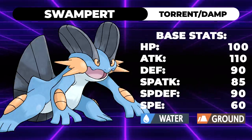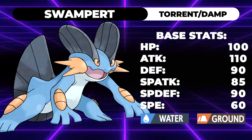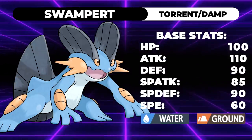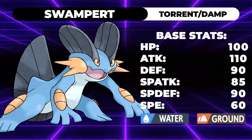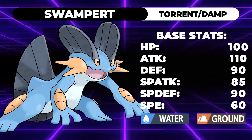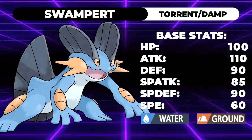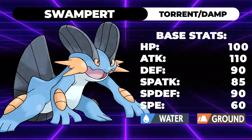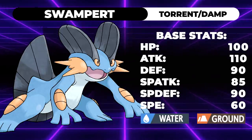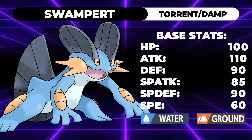The speed tier is the same as Incineroar, which means you can actually speed creep Incineroar if you are willing to sacrifice some bulk in exchange for just hitting it first. What's interesting to note, since we're already comparing it to Incineroar, is it actually has better bulk all around. While Incineroar has 95 HP, 90 defense, and 90 special defense, Swampert rocks out with 100 HP, 90 defense, and 90 special defense. It has 10 more HP, which makes a huge difference when you're trying to EV this thing to live hits.